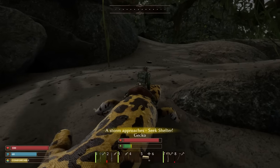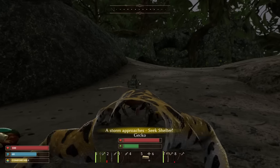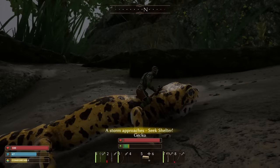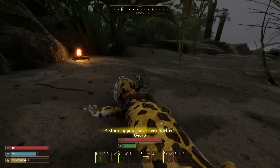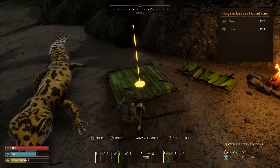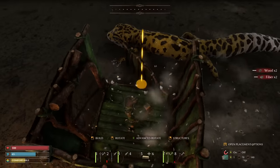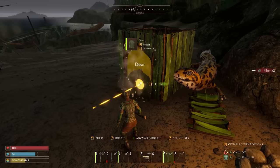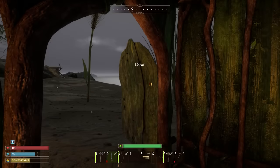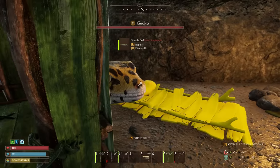I'm kind of saving room for bark, but I guess scratch the whole bark thing - it's getting late anyway. A storm is approaching and we don't have any shelter. That's bad. I need to build a shelter ASAP. I have the materials so we can just do it right here: foundation, doorway, wall, wall, wall, door - open the door - and rooftop. Okay, hide. I think the storm has broken - I was just going through the crafting menu. Gecko is fine.